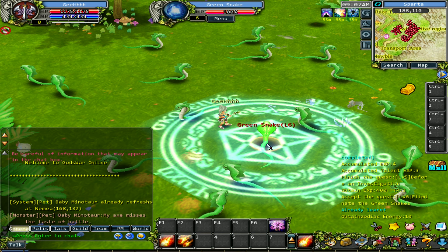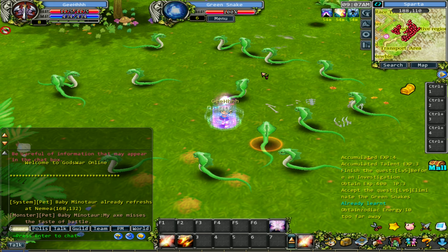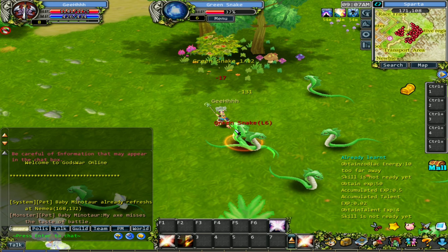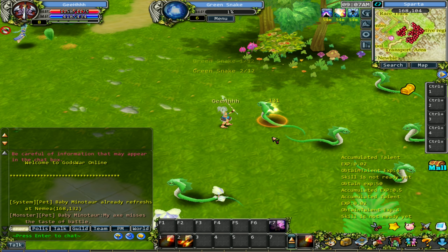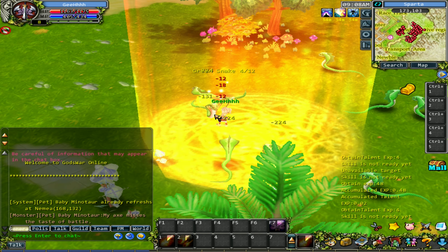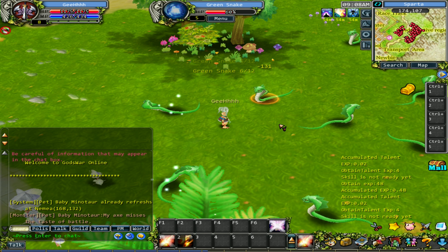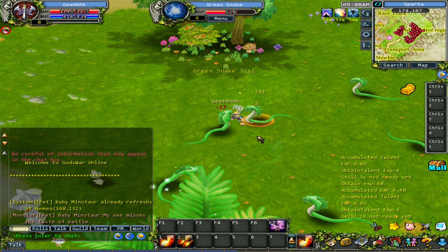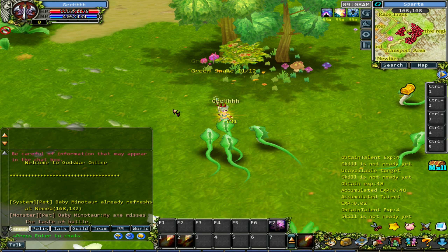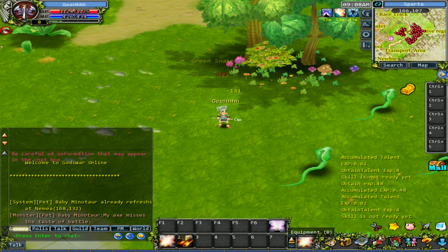There goes the green snakes - let's hunt them down. We got a mega AOE. The problem here is we might not be able to hunt these guys down. Star Shower! Let's kite them - I only hit a few of them. We have a super AOE skill. Let's finish up the quest. I was able to hit four. We're done with the quest.